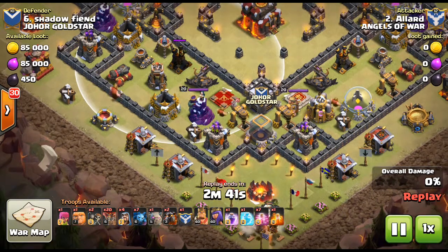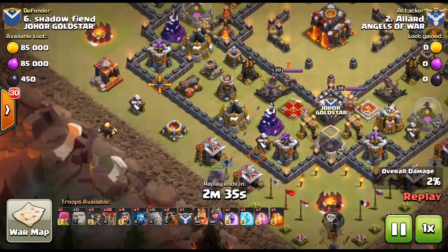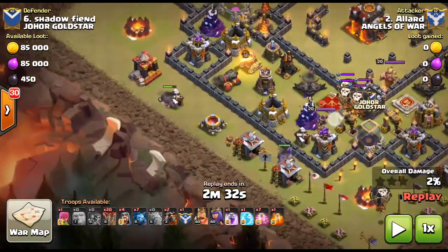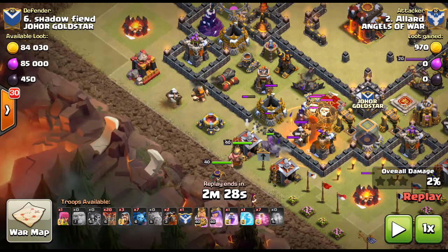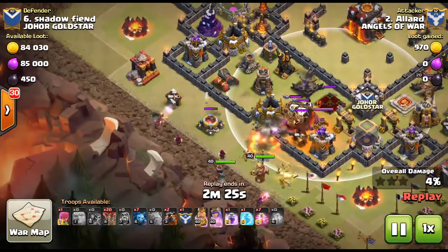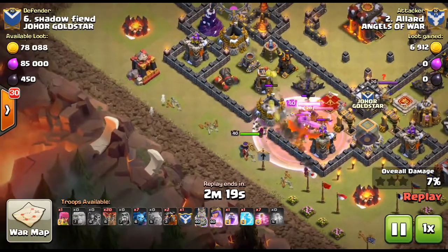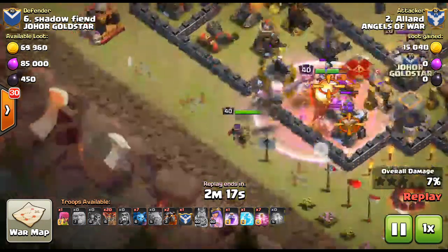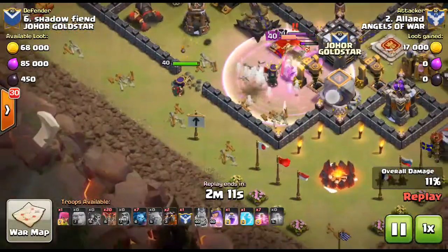He drops that balloon first because he knows there is a tesla over there. Then he drops the golem and a giant — the giant is there to break the wall in the middle so that his troops can go in, take that air defense tower out, and drop the poison to hit both the clan castle troops and the archer queen. In his kill squad all he has is a golem, king, queen, and some wizards that are used purely as a funnel.